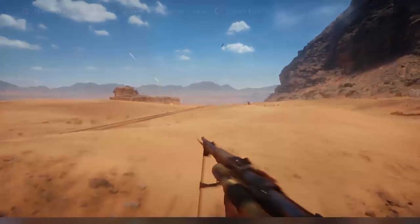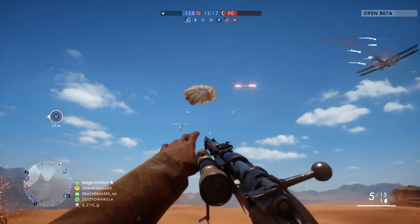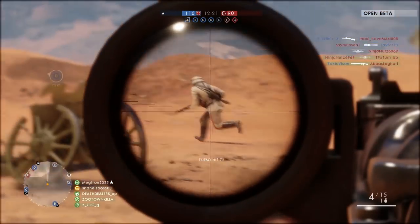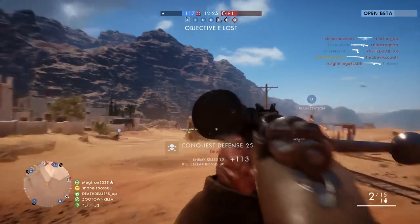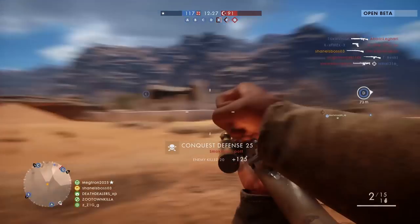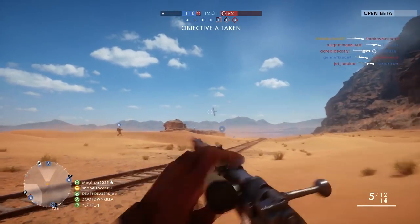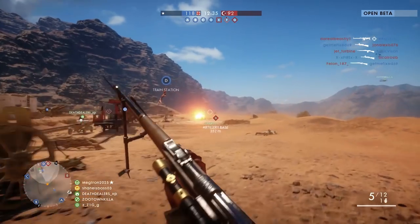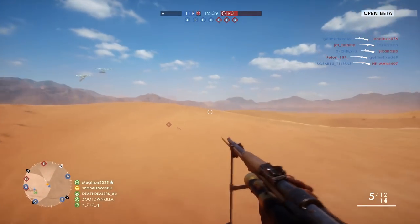Now moving on to the gadgets for the various classes. For the assault class we have the anti-tank grenade which we knew about, dynamite, the anti-tank mine, and the limpet mine - an explosive charge that can be attached to an object and detonates after a few seconds, similar to the M15 mines from Battlefield 4 that you could throw onto vehicles. We also have the AT rocket gun which we knew about.